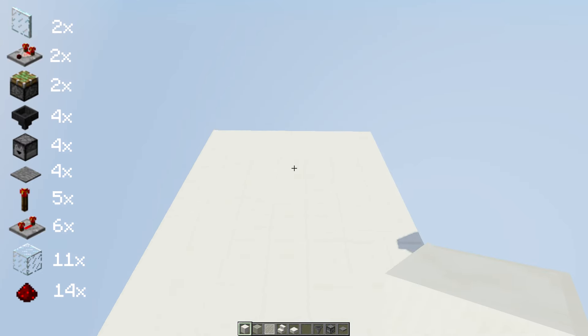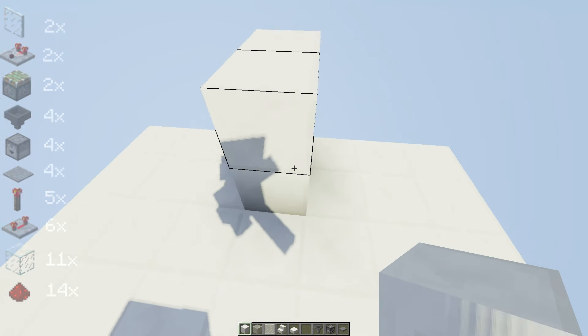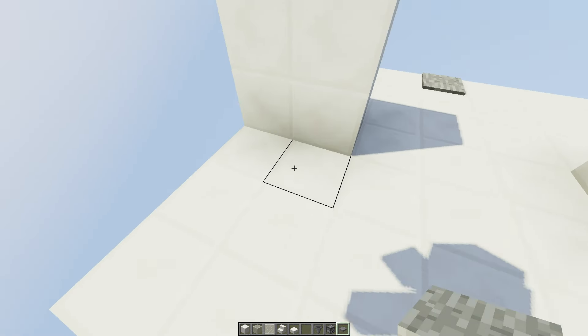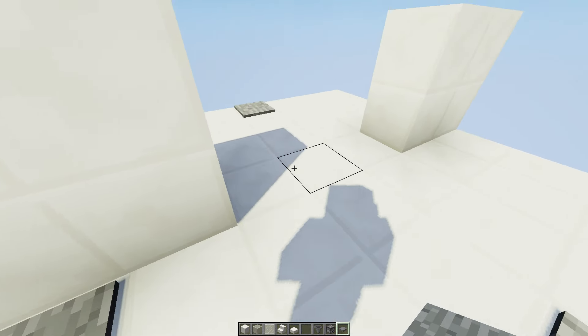You get a 7x7 area where you place 4 blocks over here and 4 blocks over here right in the middle. Then you place a stone pressure plate for yourself to stand on and another pressure plate for the other player.